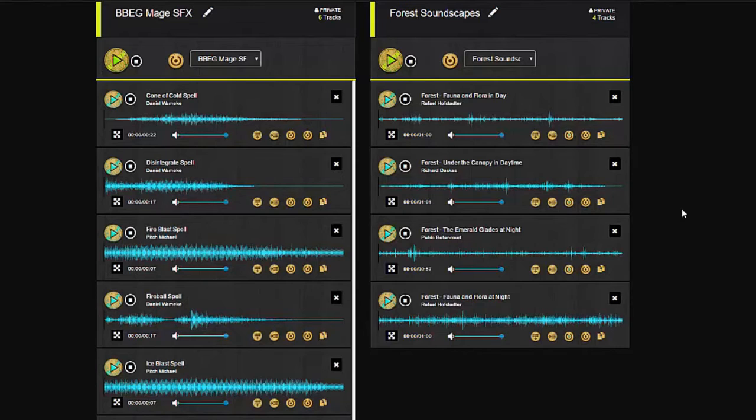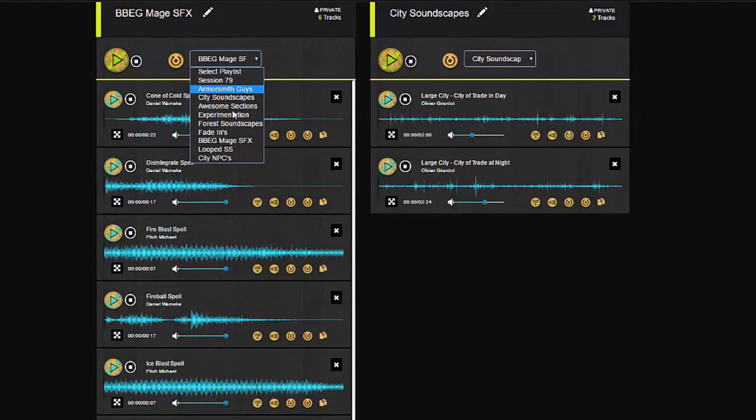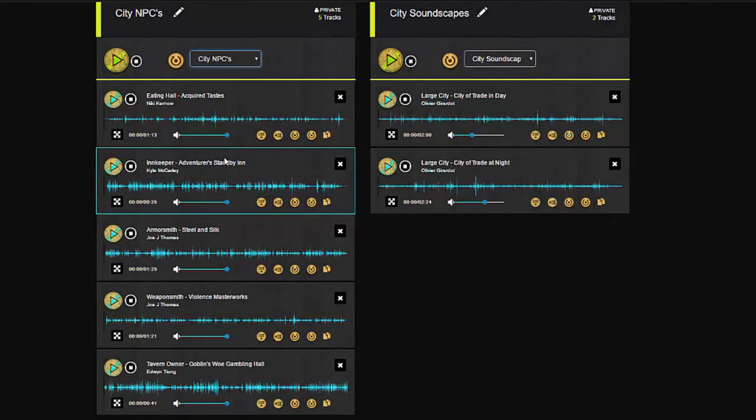In another example, I had my PCs go to a new town and they were going to spend some coin. The only thing is I had no idea what kind of shops they were going to go to. So what I did is I had my city soundscapes ready to go on the right-hand playlist, and on the left I had some NPC city voiceovers that corresponded to the various shops. With all these tracks set up in this way, we were able to run a really fun, really immersive shopping and city-going experience.